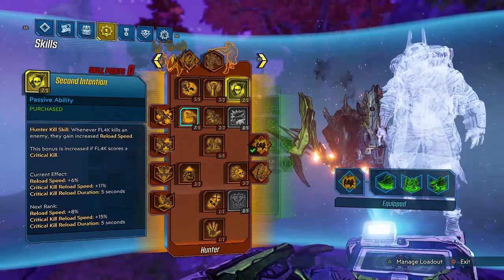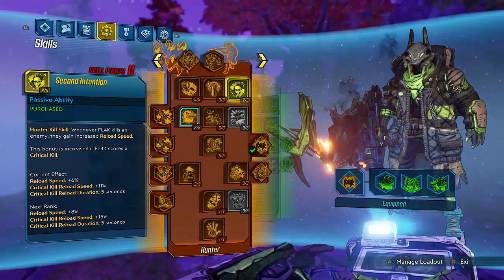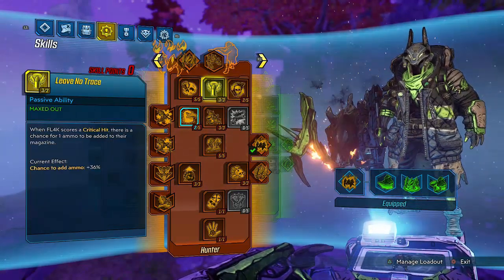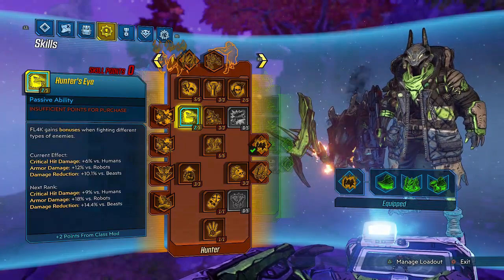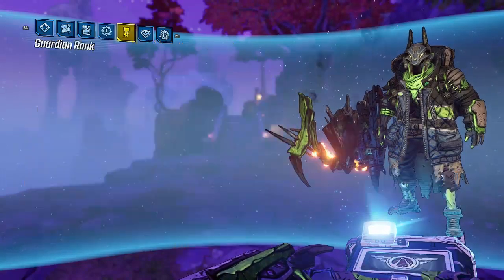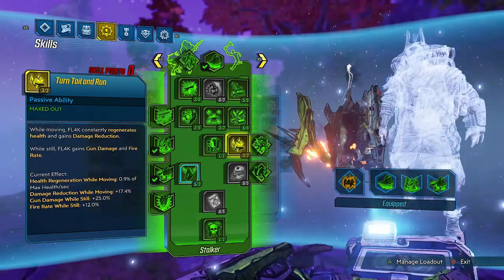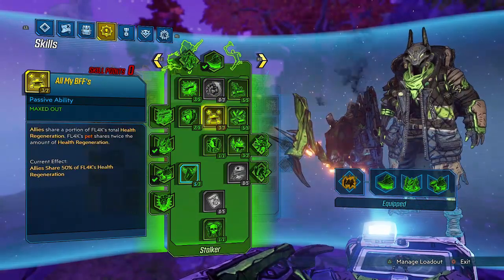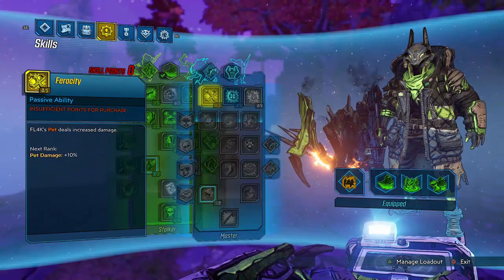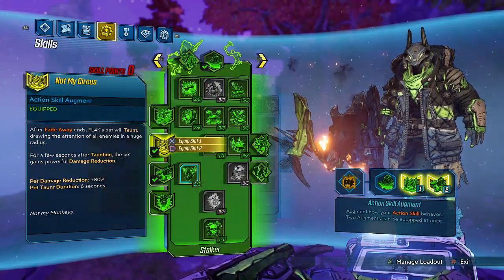We max out Two Fang to get more use out of the Wagon Wheel. For our second skill tree, I'd prefer to put more into it but due to certain circumstances we can't. We have max Leave No Trace, Interplanetary Stalker - nothing in Headcount, that's from our class mod - three in Big Game, Most Dangerous Game maxed, Galactic Shadow, Megavore. In the Stalker tree: max Furious Attack, max Overclocked, Tail Rider, Licking the Wounds, all my BFFs, Fast Learner, and Power Inside. Three out of five in the capstone, double capstone, and we have Persistence Hunter, three in Fade Away.